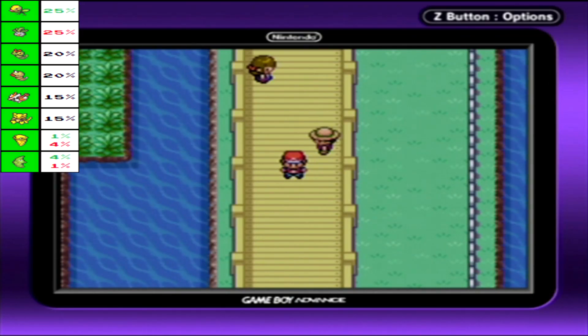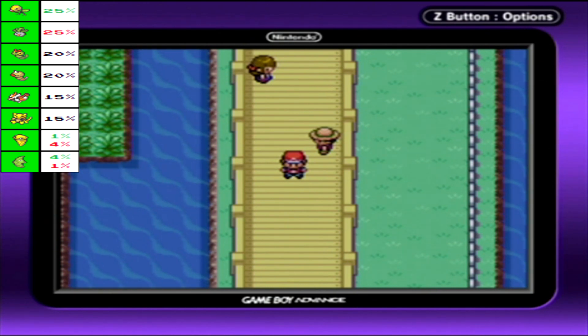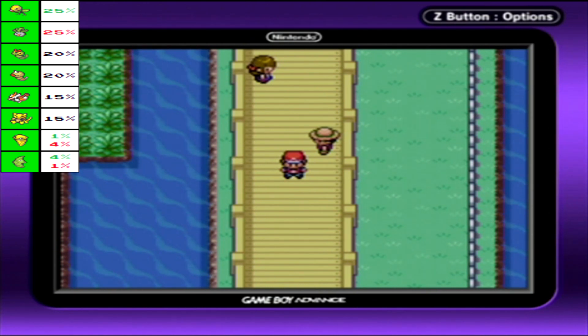Hey guys, I'm Achille with Sub-Zero-7, and welcome back to Let's Play Pokemon FireRed LeafGreen. Last time, we made our way out of Mount Moon and got ourselves a Dome Fossil, as well as beating up Gary once more. And we find ourselves on the Nugget Bridge in this part.